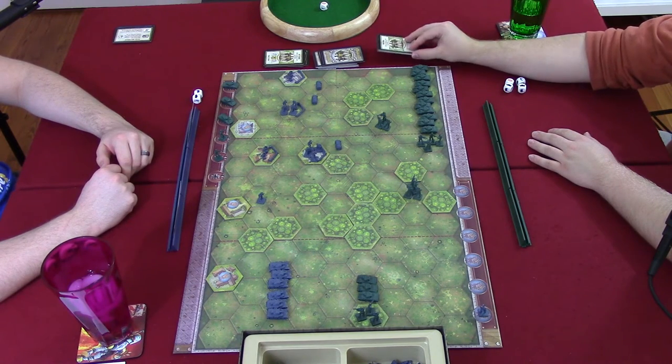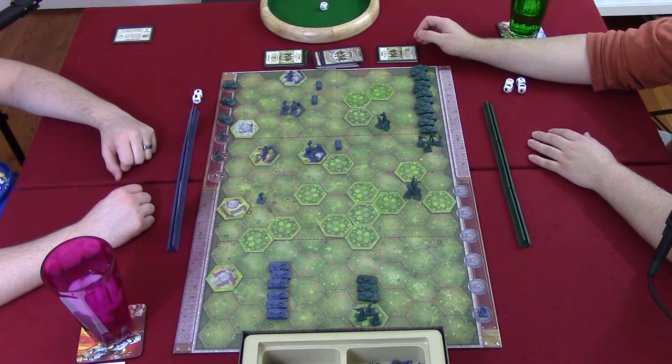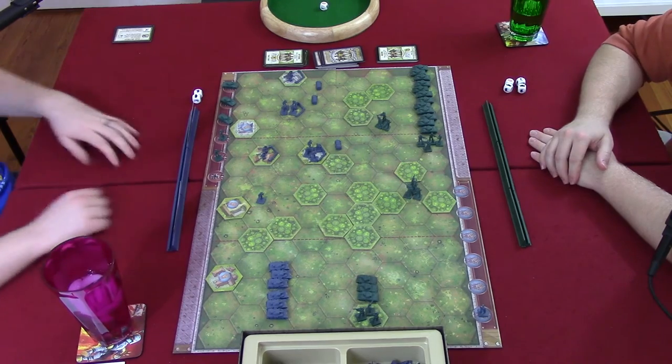The players take a break, then do a full review of Memoir 44. The game is based on the Allied invasion of Europe in 1944 — hence the name. The base set comes with a board, terrain pieces like tiles, and units: tanks, artillery, and infantry. It's a very simplified war game — while it would be in a war gamer's collection, it wouldn't be their primary game.